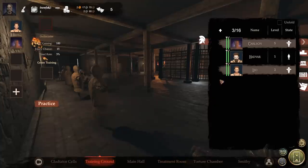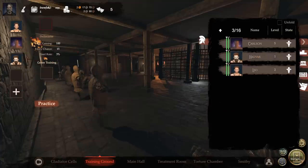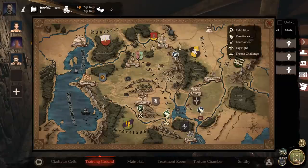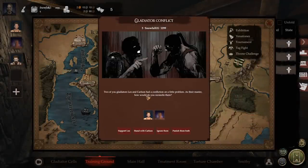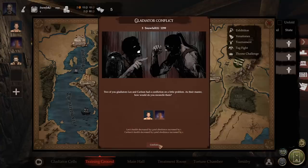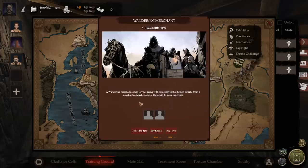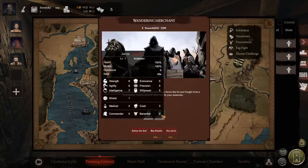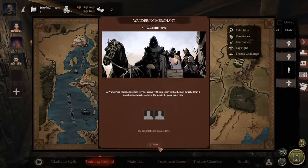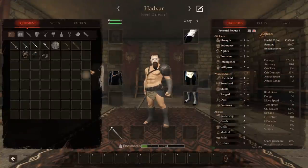Back to the treatment room. One guy is healed up and in training now. A wandering merchant has come with some slaves he just bought from the slave hunter. The guy on the left is a doctor and a cook — I'll take the guy on the left. It's going to increase our overhead ever so slightly, but we're going to need a doctor anyway. And Hadvar just leveled up, which is good!